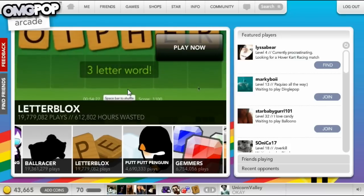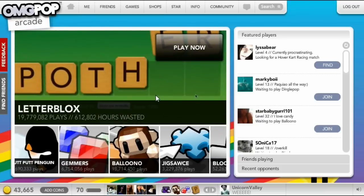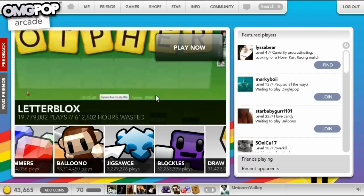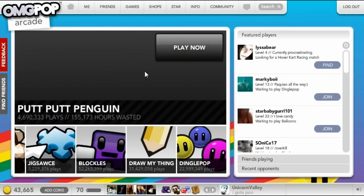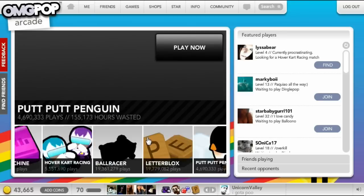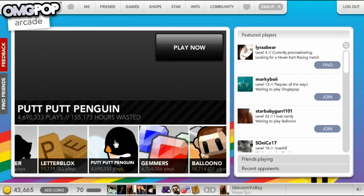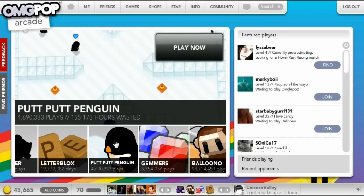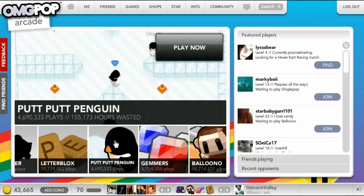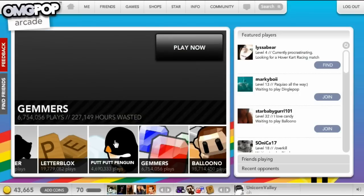Letter Blocks is a word game I've seen different versions of online. This one is probably the most cartoonish, because the letters are humongous. You get six letters and you have to make as many words out of them as possible — whoever gets the most words wins. Putt Putt Penguin is like Putt Putt Golf but with penguins. You click and drag and let go, and your penguin slides across the ice. You try to get in the hole in the least amount of moves possible.